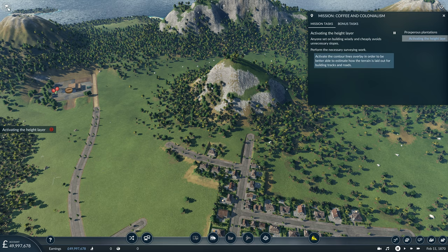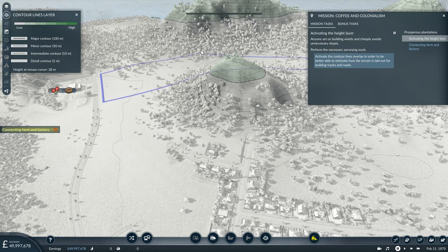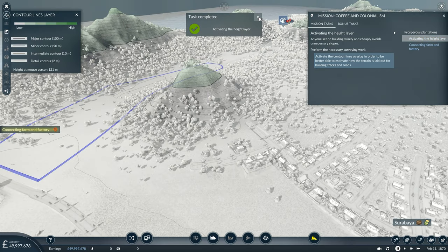Activating the height layer. So the first task we have to do is quite simply activate the contour layer, which we've done and ticked off that task fairly easily.